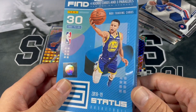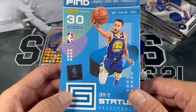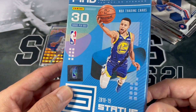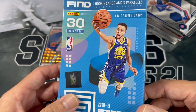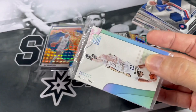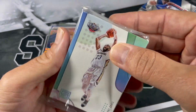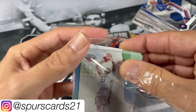Our last hanger box is the 18-19 Status box. I actually picked this up from Clutters Expo almost a couple months ago — I had to go with the damaged ones. Hopefully the cards inside are not damaged. You always seem to have better luck with the boxes that are messed up. I have one more so I'll open that in a future video. Went with the worst one for this one. Hopefully the cards are fine — they're towards the back anyways.